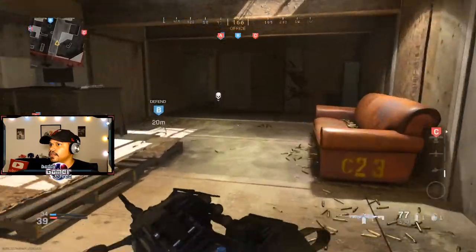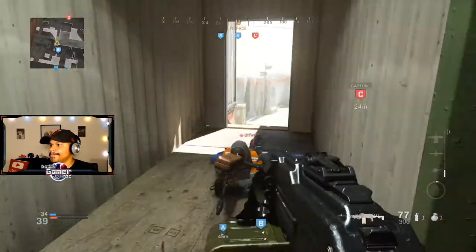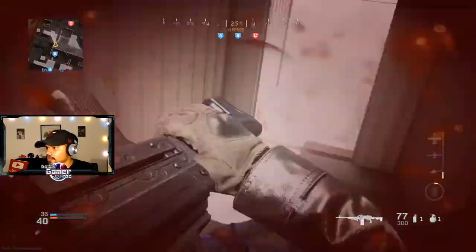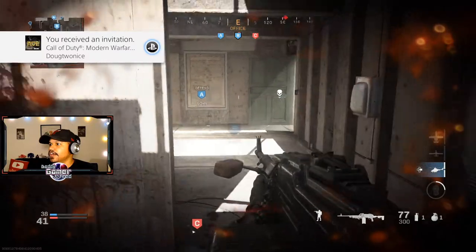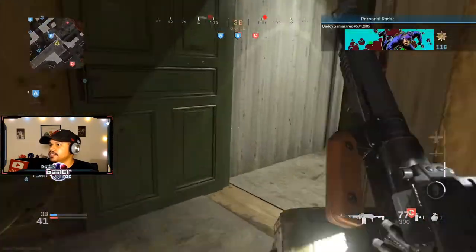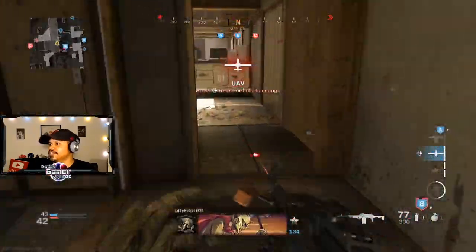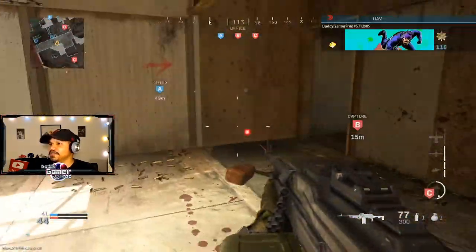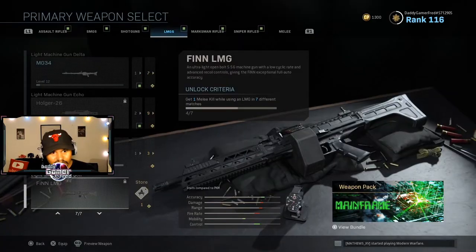Boom — I got three. I'll just keep jumping in, joining, and doing the same thing. Got him! Got him! Personal radar drone ready for escort. All right, all right, all right — got him again! Let me drop the UAV for my team. I got four — let's do another one.